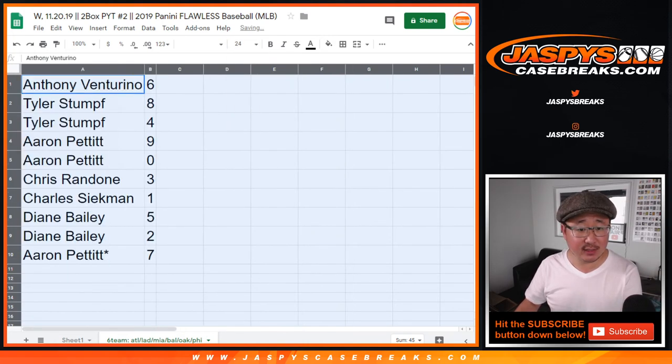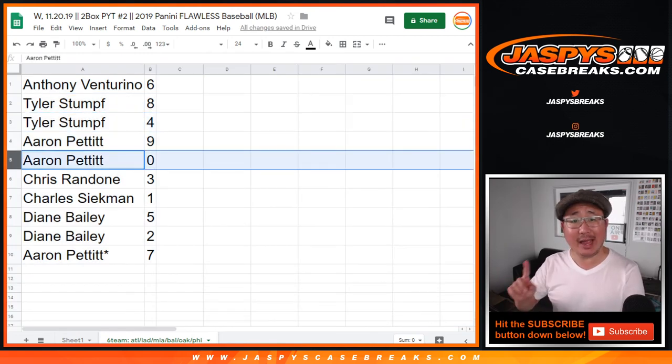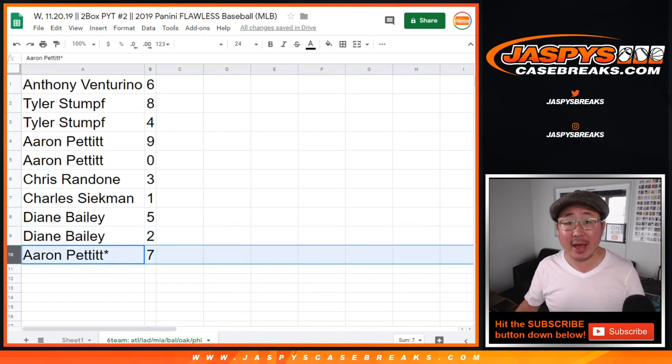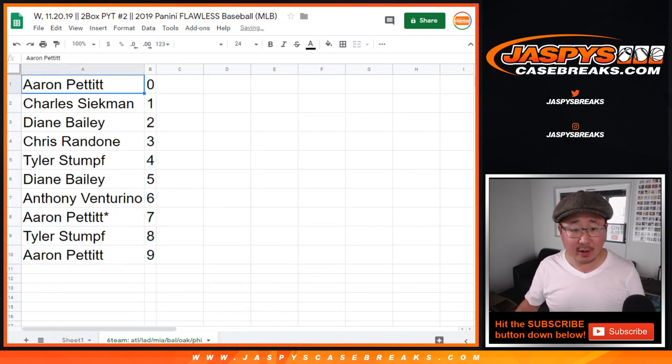Anthony with six, Tyler with eight and four, Aaron with nine and zero. Aaron, you'll get any and all redemptions for those following teams down there, including one-of-one redemptions. Chris with three, Charles with one, Diane with five and two, and Aaron Pettit with seven. Let's alphabetize this by column B right there by number.